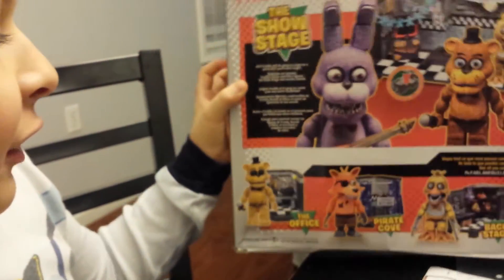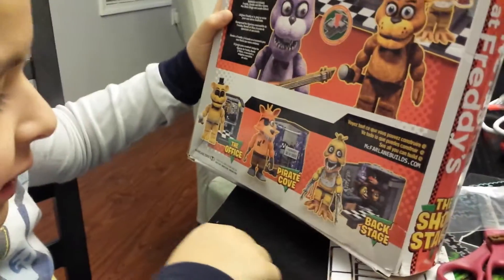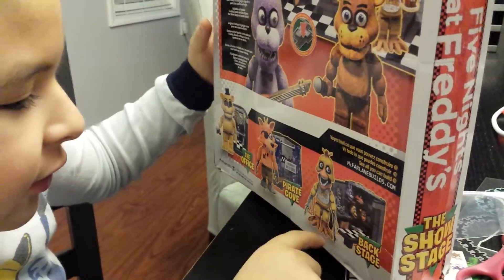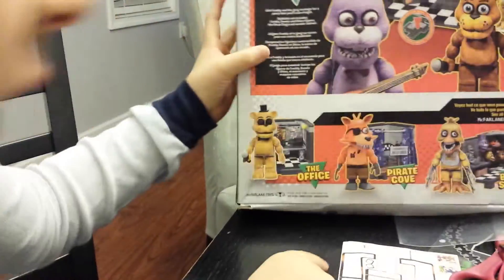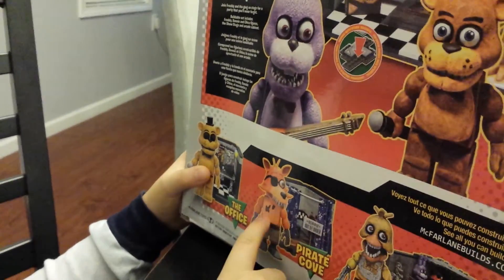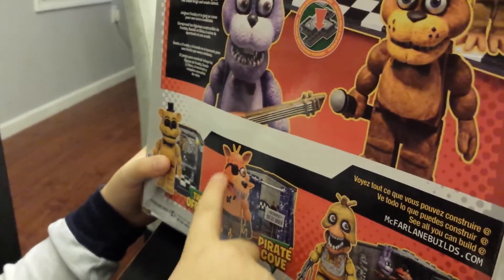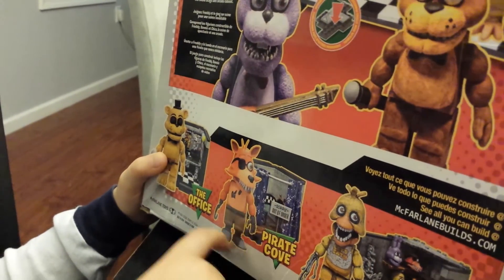See here — Golden Freddy is missing his eyes. Chica is missing the rest of the arms and the hands. Also, Foxy has an eye patch, a gray hand, and gray feet.